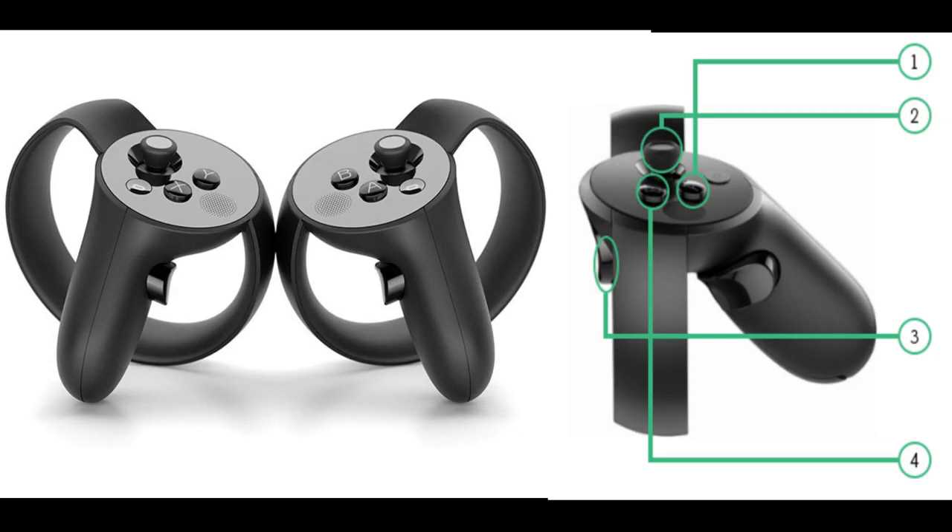For the Oculus Rift controller, use the Y or B buttons to access the in-game menu. Use the X or A buttons to change your weapons. Use the trigger to fire on either controller.